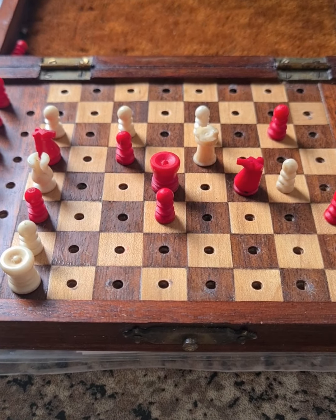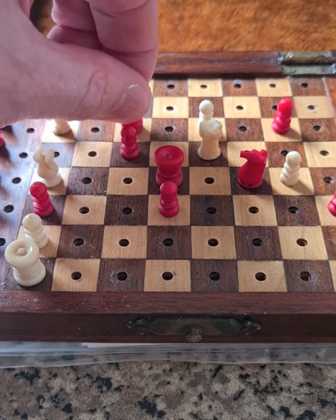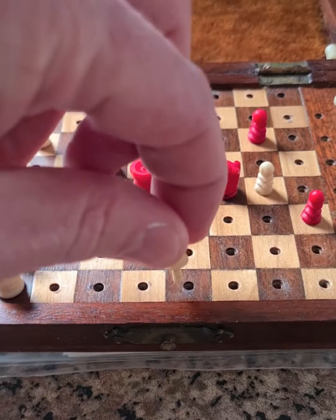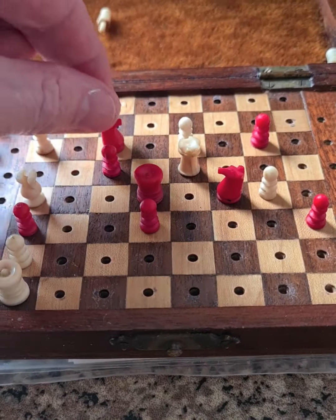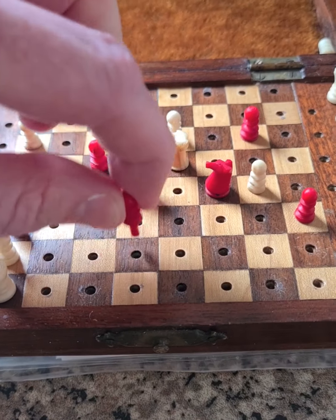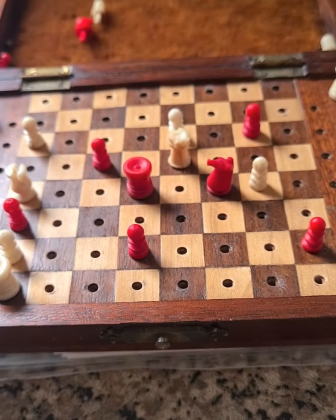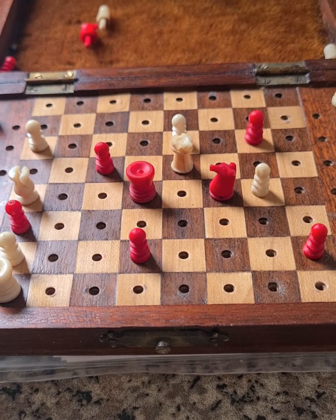Just note incidentally here that should black get crafty and take off one of these potentially promoting pawns, don't touch the knight — just play your original intention and you save the day. Because if you take that knight, just look what happens: to stop rook e1 he comes back, but then you cannot stop h1 — it's just not possible. So don't do that.